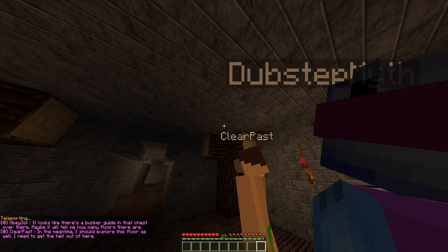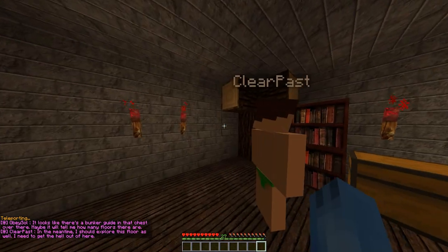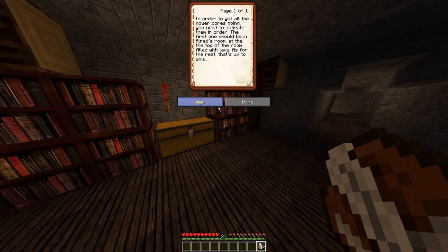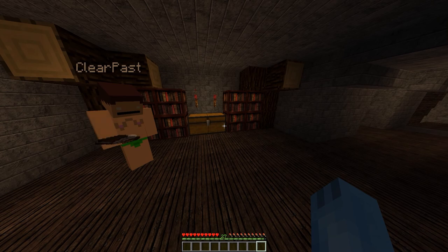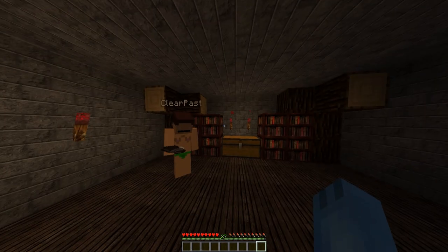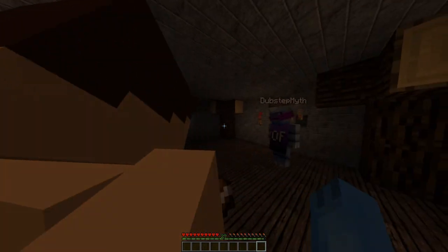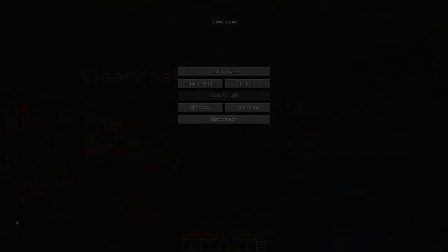It looks like the bunker died — in the chest over there, maybe it will tell me how many floors there are. In the meantime, I should explore this floor. I need to get the hell out of here. Okay, the Action Man's here. To whom it may concern — this is the mapping of the bunker: lower maintenance area, main floor. You are here. We're at the main floor. Upper top floor — top floor is for special personnel only. In order to get all the power cords going, you need to activate them.